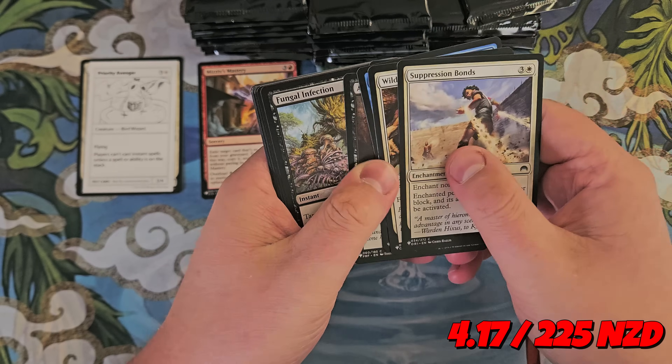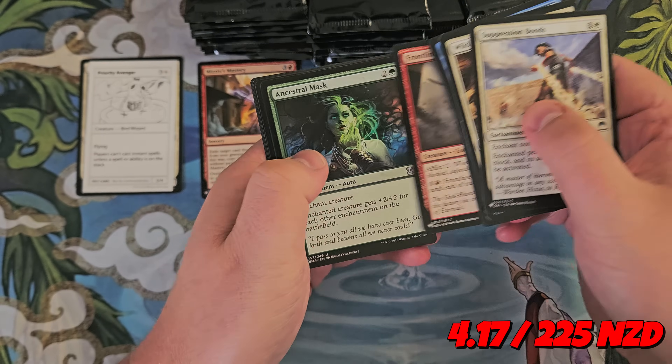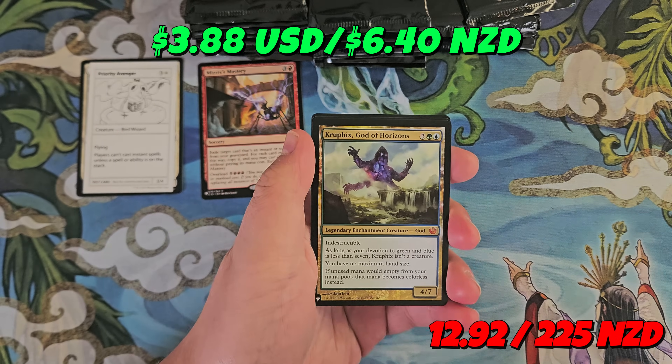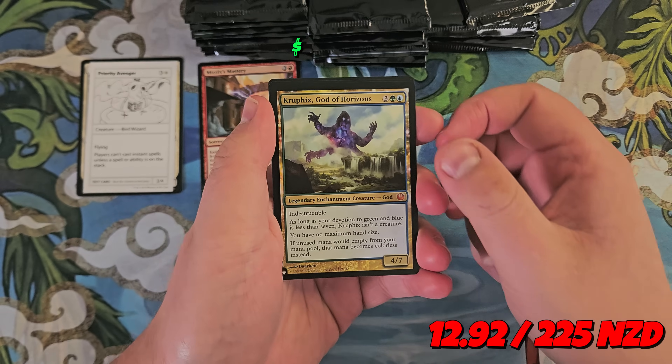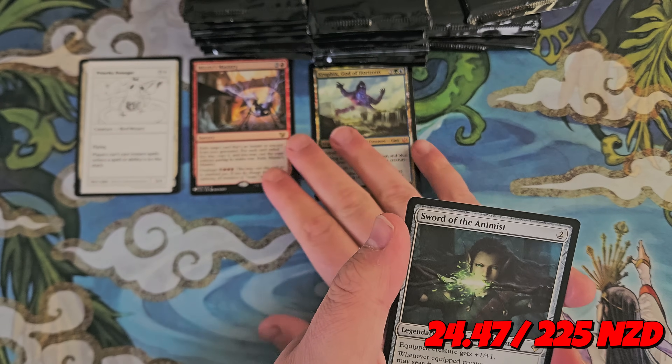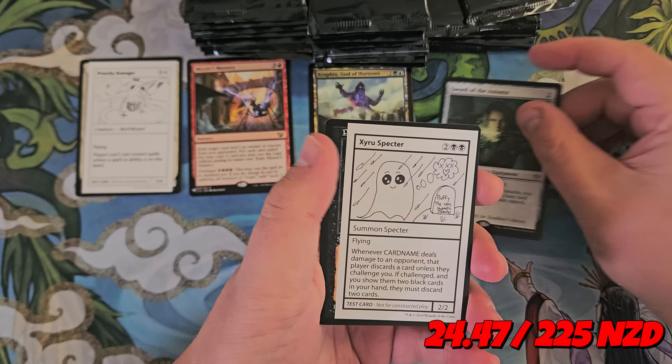I'll put the prices on screen so you can see how much they add to the total. The big hit today is Mana Crypt — I'd be so stoked if we found that. And we got our first Mythic: Kruphix, God of Horizons, originally from Journey into Nyx. Double! And the Sword of Animist as well — that's a good hit. Two fantastic cards.